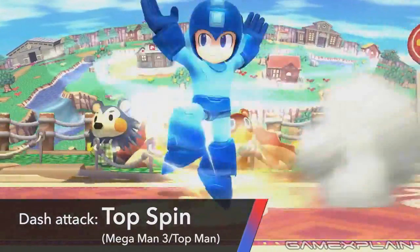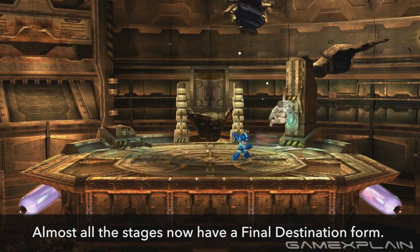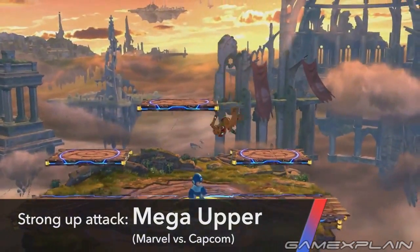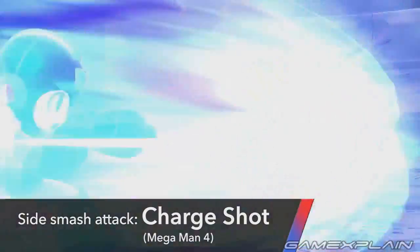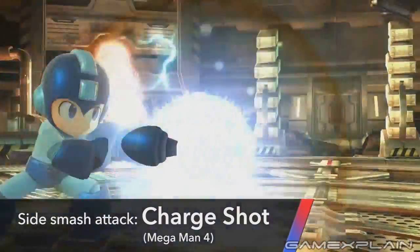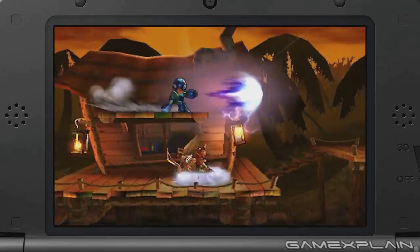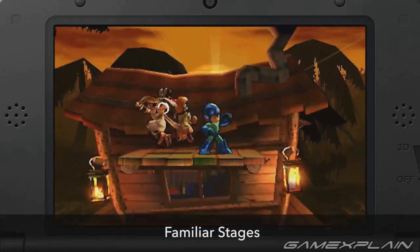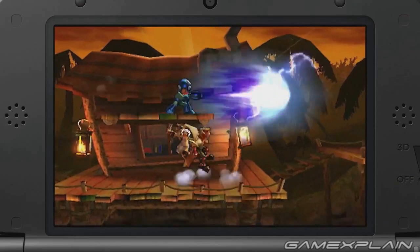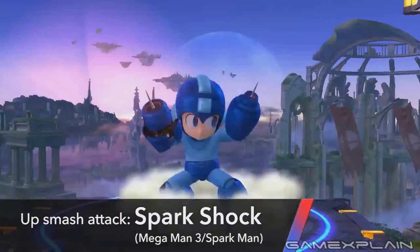Next is his top spin dash attack; there's not too much to say about it except that it doesn't seem to have too much power. His strong up attack is the Mega Upper, which is just a simple uppercut. More interesting is his side smash, which takes the form of his charge shot. Not only can you hear the classic charging sound while he's using it, but the smash actually travels across a part of the stage — this is potentially the longest-range smash in the series, though based on the clip, it may disappear shortly after firing. The Spark Shock looks to work like most up smashes, but the detail in Mega Man is truly impressive.